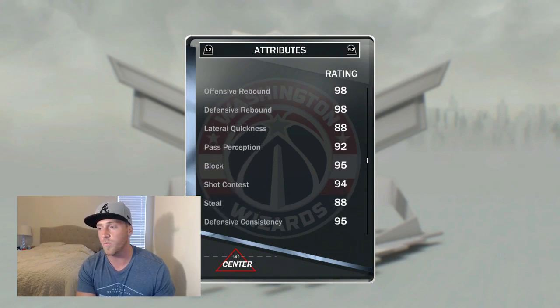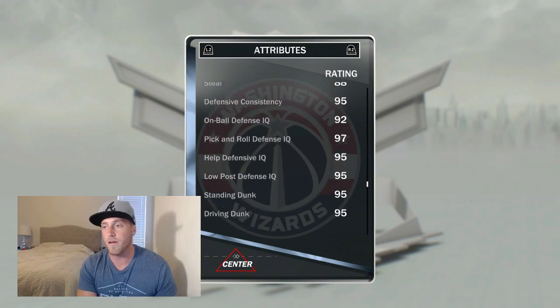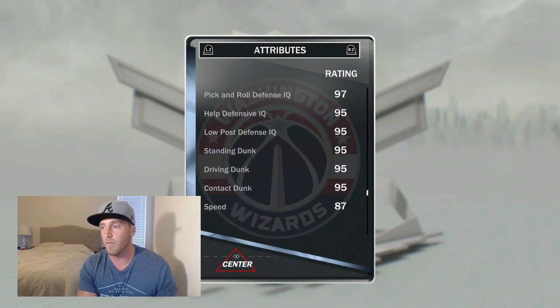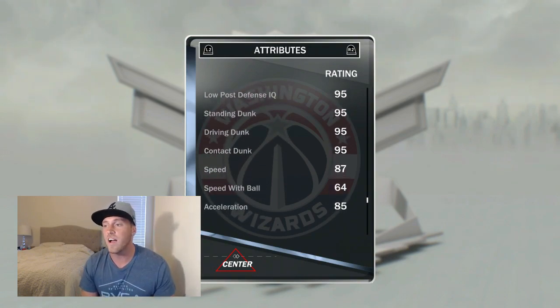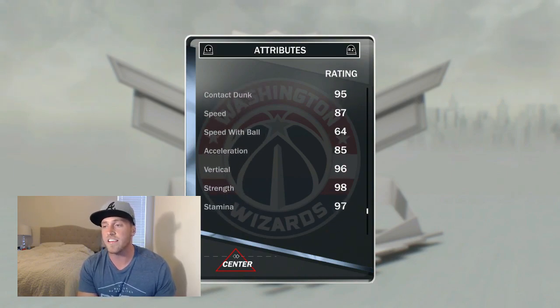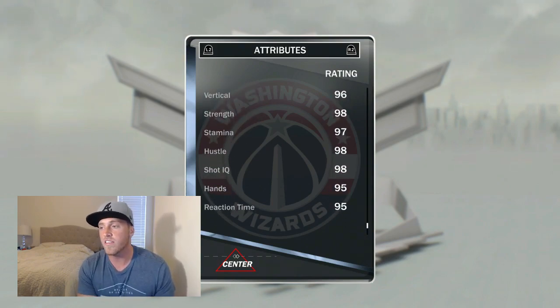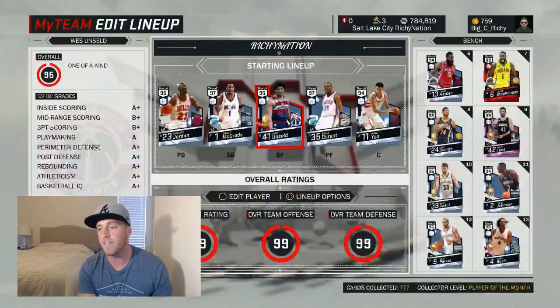But looking at everything else, this card is pretty damn phenomenal. If it weren't for his height, he'd probably be the best center in the game other than Marcus Dahl. Look at that driving dunk — 95, 95 contact dunk. Speed is 87, speed with the ball is 64. Probably need to up that just a little bit. Acceleration looking good. Stamina 97, reaction time 95.